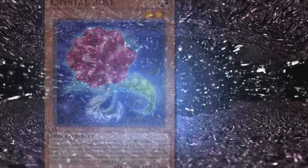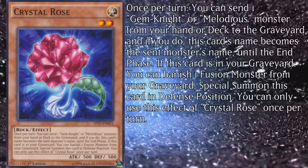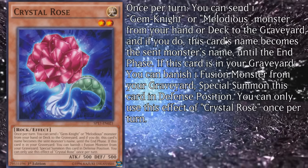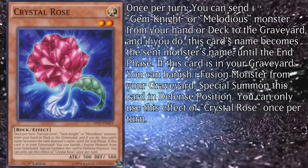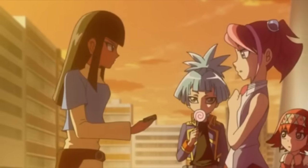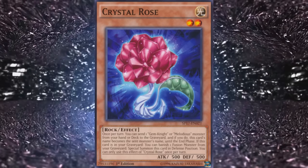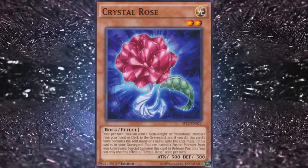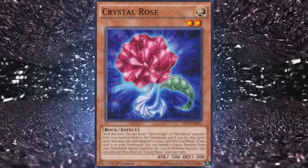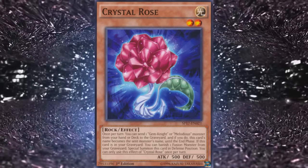It's an easy 3-off. Next up is their only level 2 monster, Crystal Rose — a light attribute with 500 attack and defense. Once per turn you can send one Gem Knight or Melodious monster from your hand or deck to the graveyard, and if you do, this card's name becomes the sent monster's until the end phase. If this card is in your graveyard, you can banish one fusion monster from your graveyard to special summon this card in defense position — once per turn. The Melodious inclusion is a reference to a character moment from early Arc-V, which only serves to remind me that the series was somehow sabotaged by humanoid iguanas from the underworld halfway through.